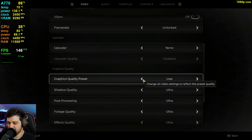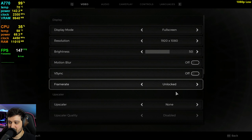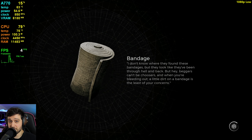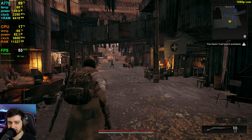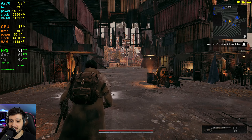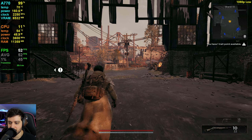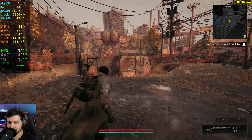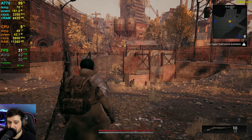I guess we gotta try low settings — no lower than low preset available. So low settings it is, without upscaler. Now it's at 6-point-something gigabytes VRAM and we're getting 50 FPS. Again, we're not seeing a big improvement in frames per second compared to medium settings going down to low, but I can clearly tell the difference in visuals — it's very apparent, much more bland looking. But it's still dropping to the same values as medium with XeSS enabled.